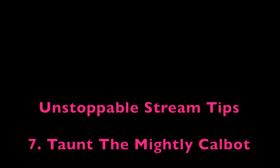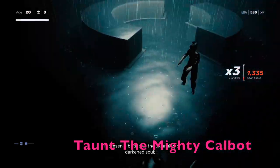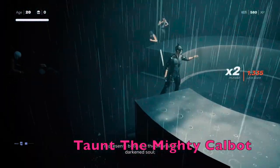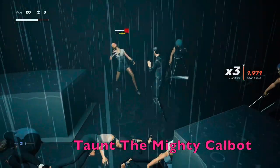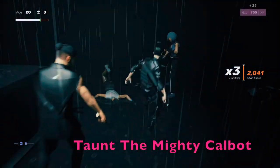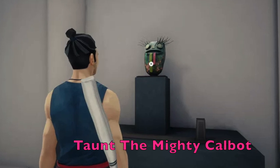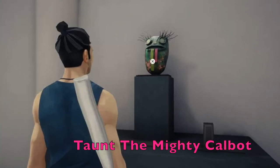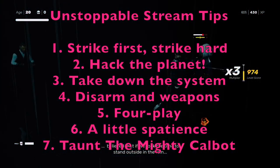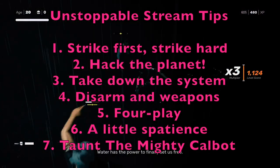The next tip is Taunt the Mighty Talbe, which refers to the two ways you can jump up your multiplier without doing damage or attacking. The first way is by taunting, which is right on the D-pad for PS5 and PS4 — that brings you up by one times on your multiplier. The second way you can jump your multiplier all the way up to times three is the Mighty Talbe, which is a focus move you can unlock in the museum level by finding and staring at it. When you use it, it instantly brings you to a times three multiplier, and it's incredibly important for this and all the times three multiplier challenges in Sifu. Those are the seven tips for the Unstoppable Stream goal, and you can use these for any of the times three multiplier goals in any of the levels.